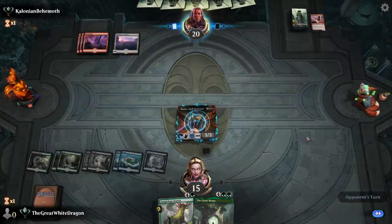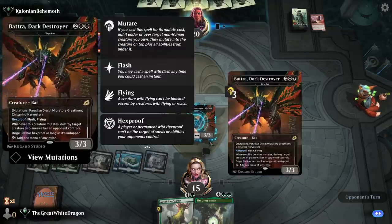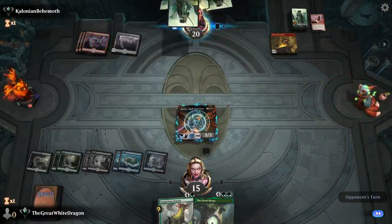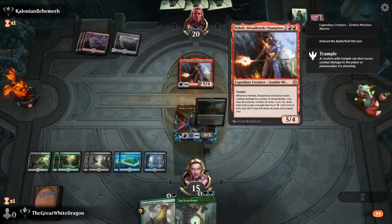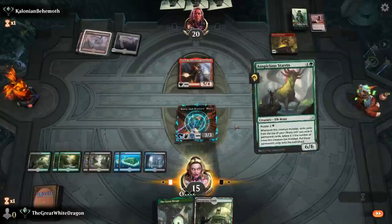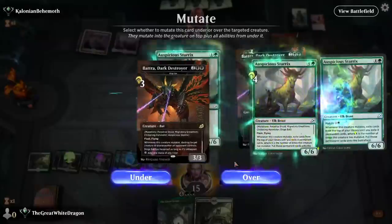Don't attack. See, I told you I know how mutate works. Flyers go on top — it's like a rule of law at this point. For a moment I thought I'm gonna be punished for my stupidity, but thankfully that almost never happens.